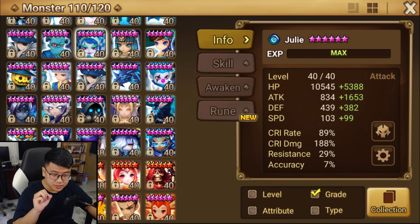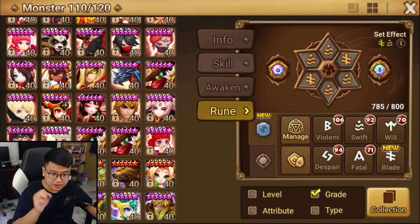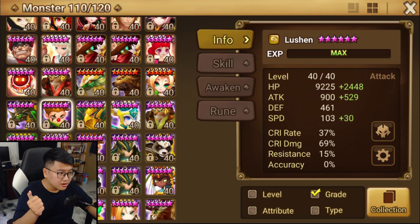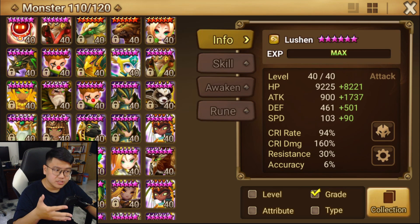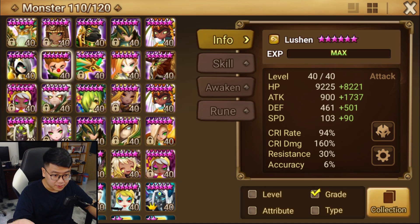So let me show you the runes. We have Julie, who's gonna do some damage to the wave — she's on Swift/Blade, the standard attack with crit damage attack Julie, nothing crazy. We have Lution on Blade and Fight runes, just your standard Lution to finish off the wave. You don't need to do a lot of damage to kill the wave — these two can do moderate damage and you do just fine.